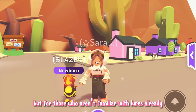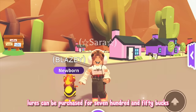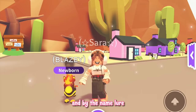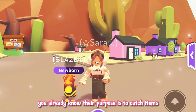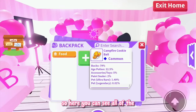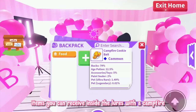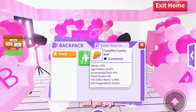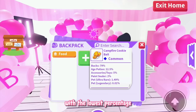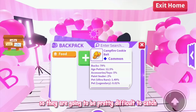For those who aren't familiar with lures already, lures can be purchased for 750 bucks as furniture inside your homes and by the name 'lure' you already know their purpose is to catch items and even pets. Here you can see all of the items you can receive inside the lures with the campfire cookie bait, and yes guys, the pets are all the way at the bottom of the list with the lowest percentage, so they are going to be pretty difficult to catch.